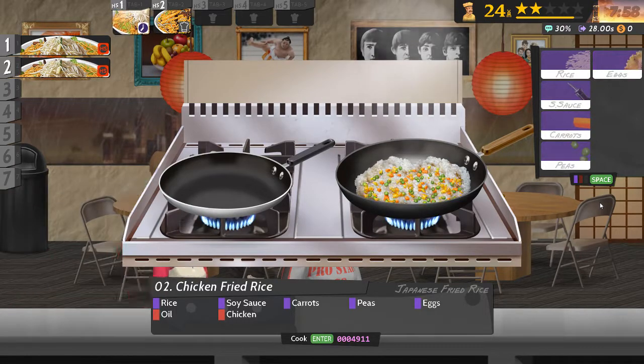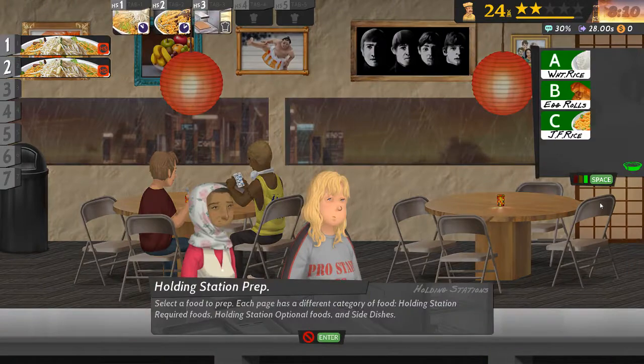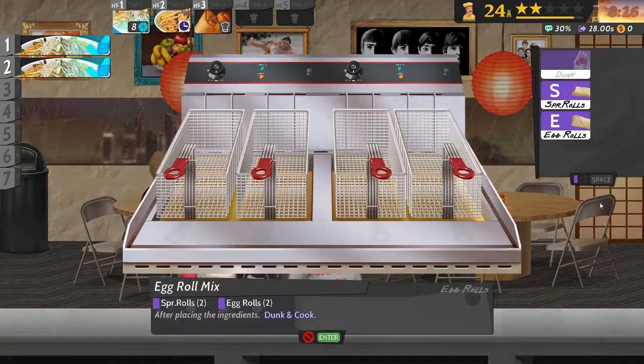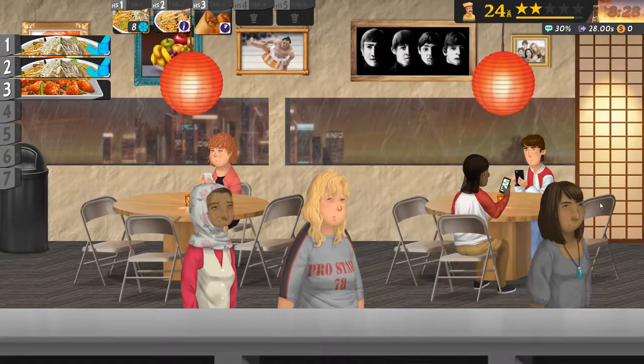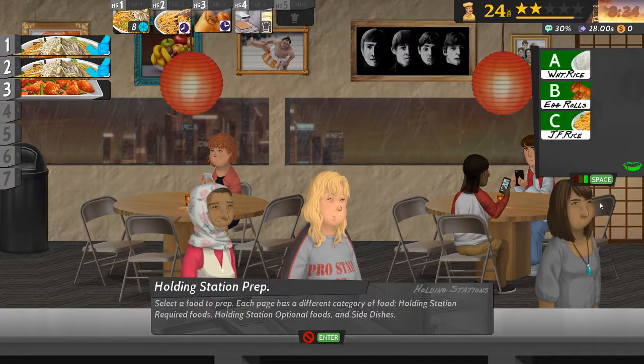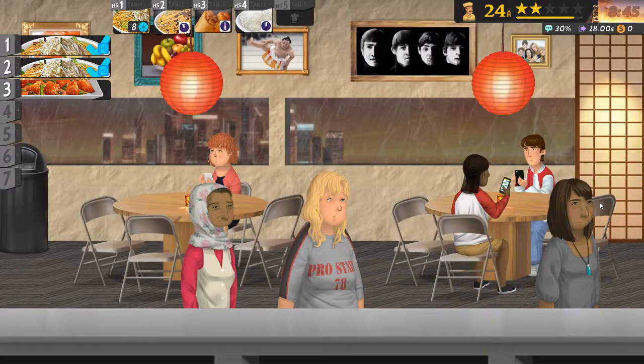Carrots, peas, eggs, oil and chicken. Let's get some sides going. And let's get some more sides going. Let's try white rice — it's relatively easy to cook. Okay, spicy sauce and chicken.